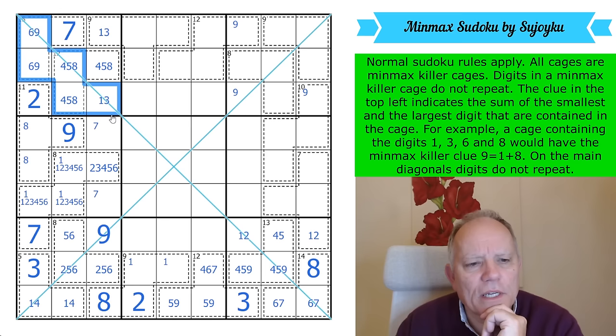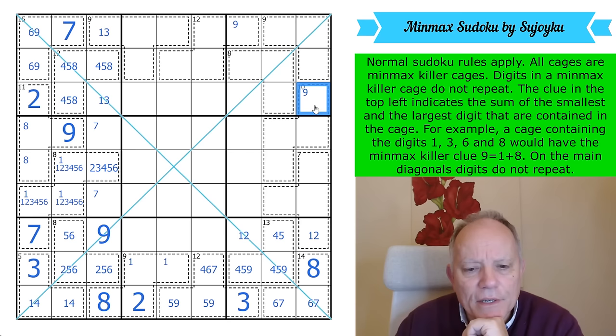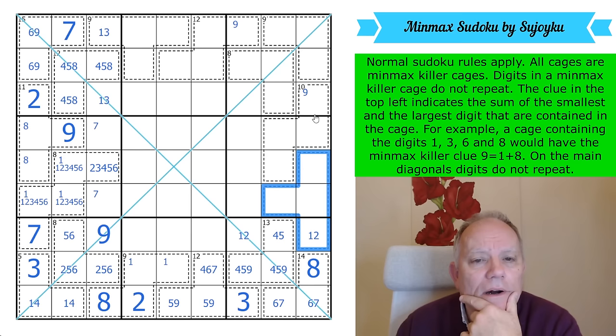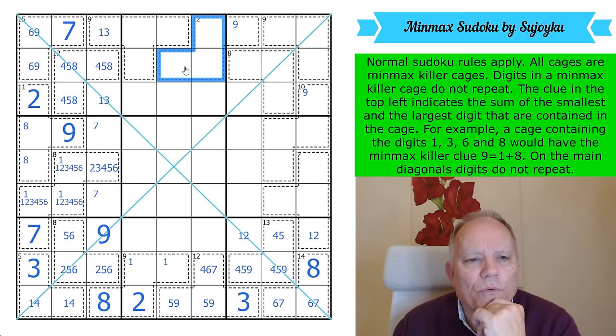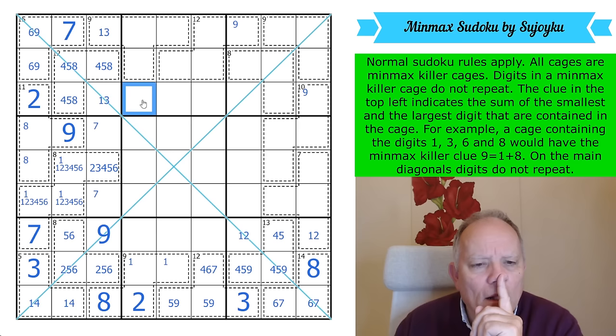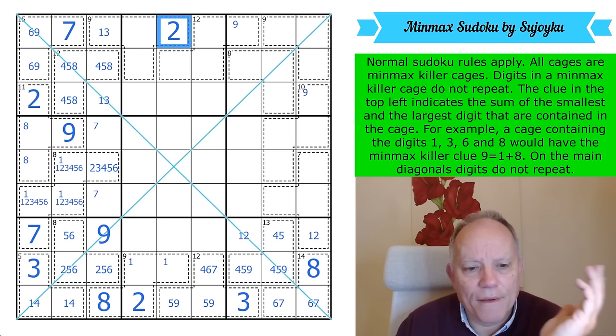The diagonals — not obviously helpful yet. There's a 9 there, so that's not 9. 9 is either in the 10-cage along with a 1, or 9 is in there with a 3. This is a 1-or-3 in a 9-cage situation. 2 can't be in those cells and can't be in the 12-cage — it's too small — so it is physically there by sudoku.